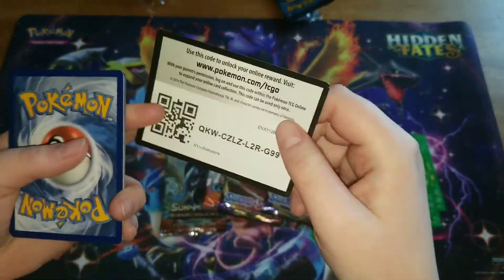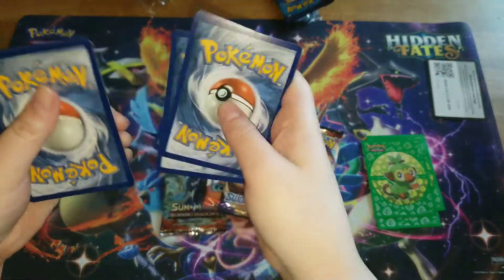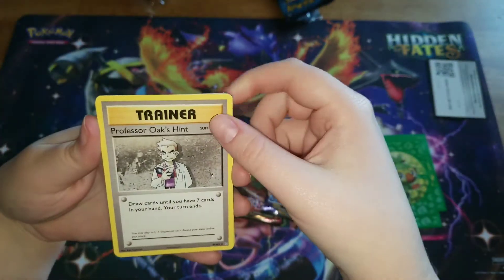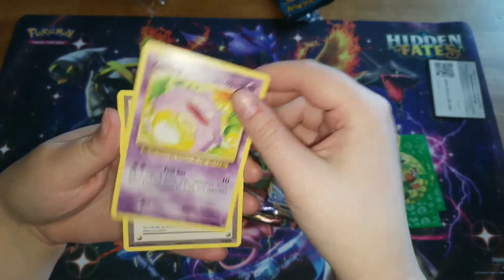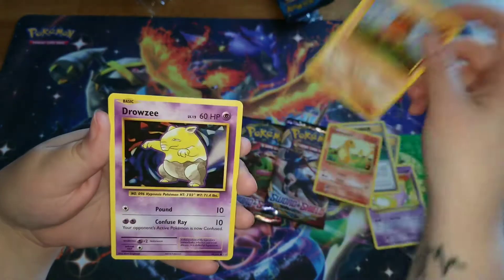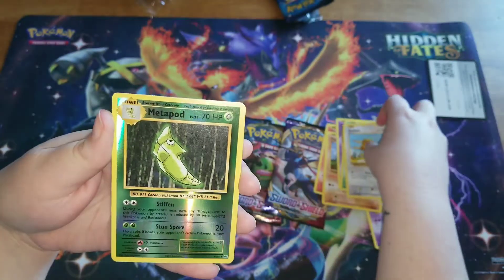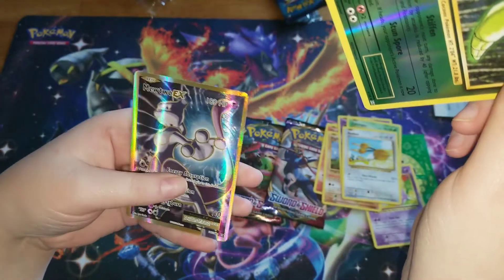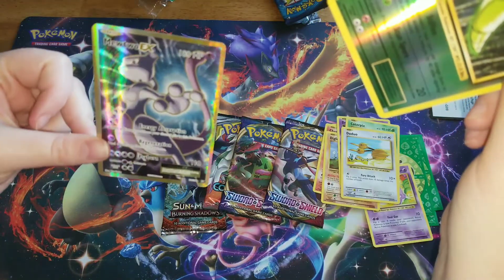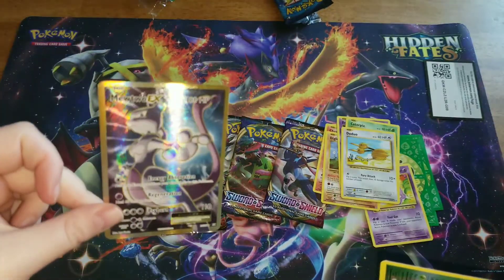Here's a code card for you guys — and I gotta remember that it's three, not four. First we're starting off with a Professor's Oak, a Koffing, a Maintenance, a Charmander, a Diglett, a Drowzee, a Caterpie, a Doduo, and a Metapod. Oh, look at that! Full Art Mewtwo EX! Cool! I was not expecting that. I'll take it. Too bad it's not playable, but it's still a beautiful card nonetheless.